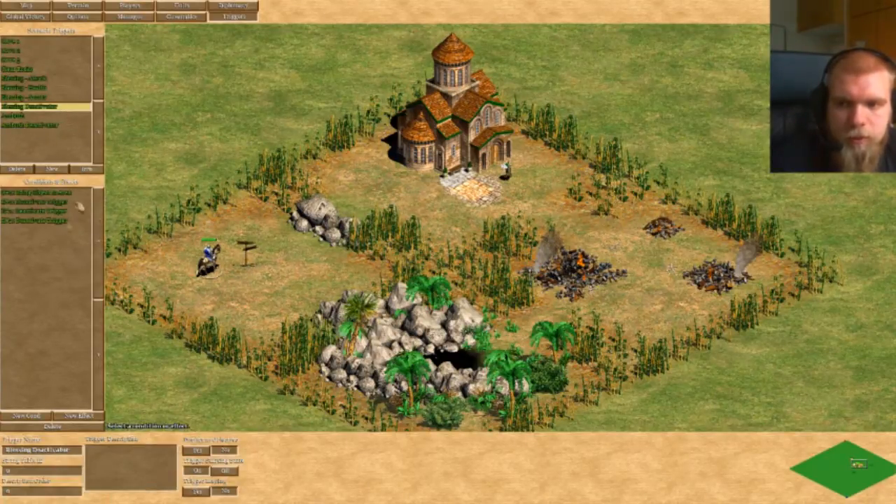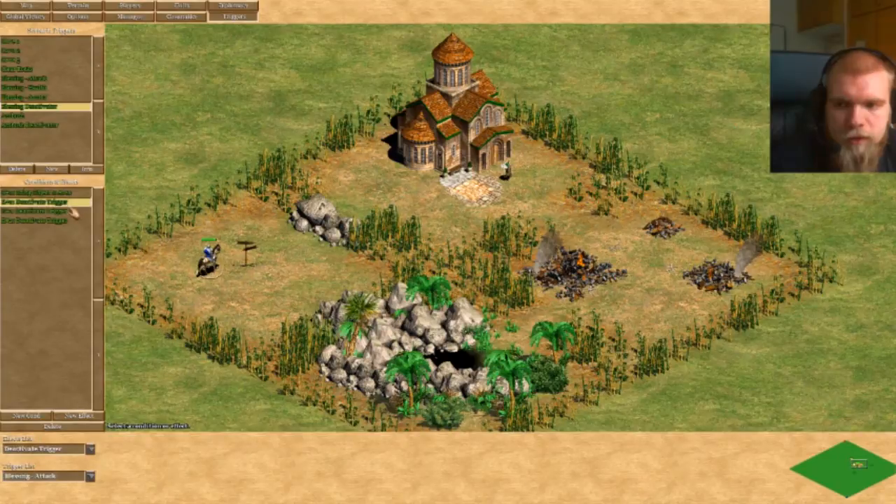There's also a deactivator here, and you'll need a deactivator in most triggers containing chances. You didn't need it for the rocks because once the rocks are gone, the trigger is done. But here the deactivator has the same conditions as the three blessing triggers, and it deactivates 'Blessing Attack', 'Blessing Health', and 'Blessing Armor'.